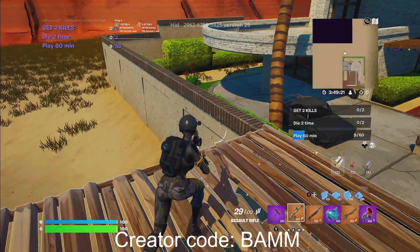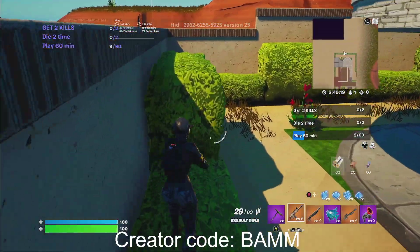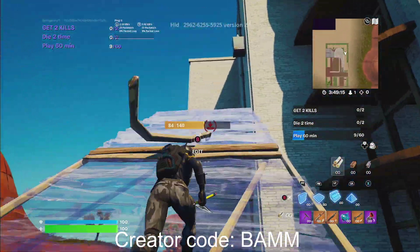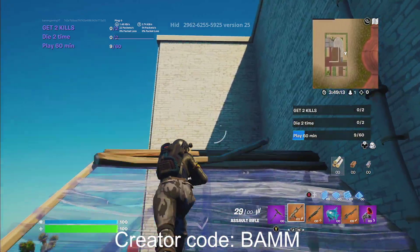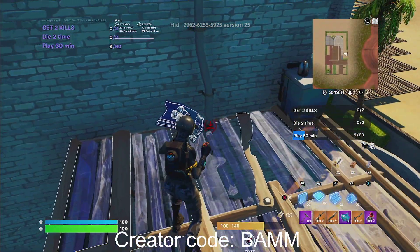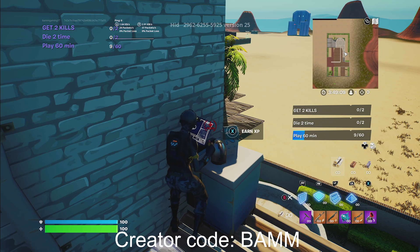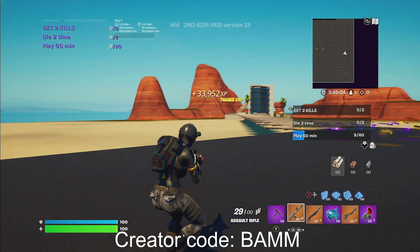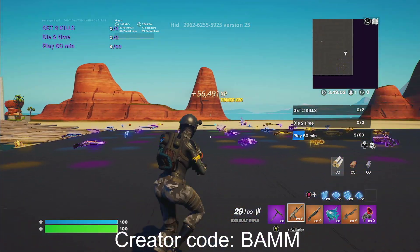Once you guys get over here, you're going to come to the back side of the house right over here. And you're going to build up to the side. Right when you guys get to the side, you guys are going to see over here — it's going to say earn XP. Go ahead and click that. Now you guys are going to head back into the map. That is going to give you a real nice amount of XP.